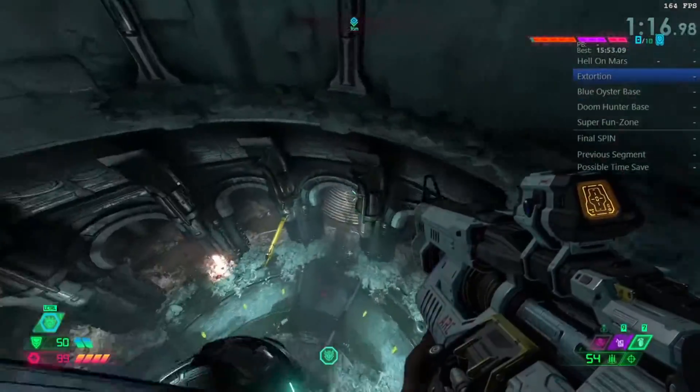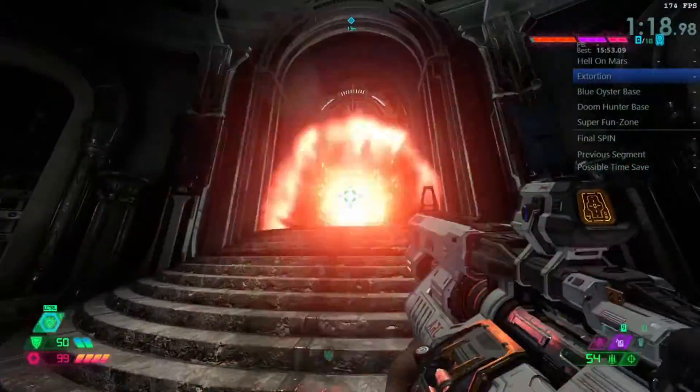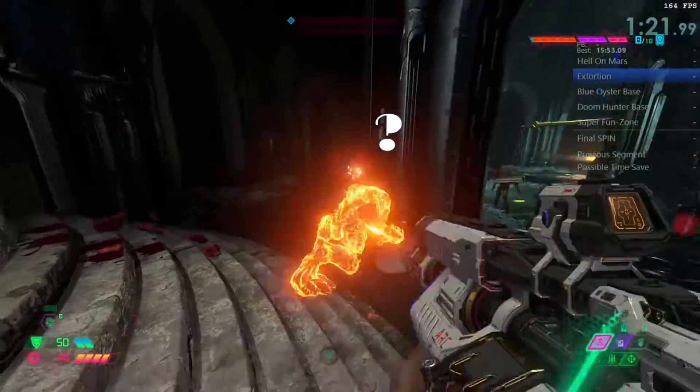Jump down and delete the hell knight. Toss a frag grenade, ready a precision bolt, throw a sticky, and finish off with blood punch. Oh, you're still alive?